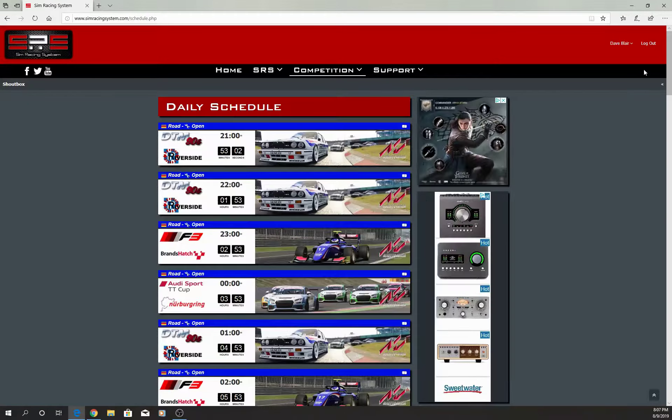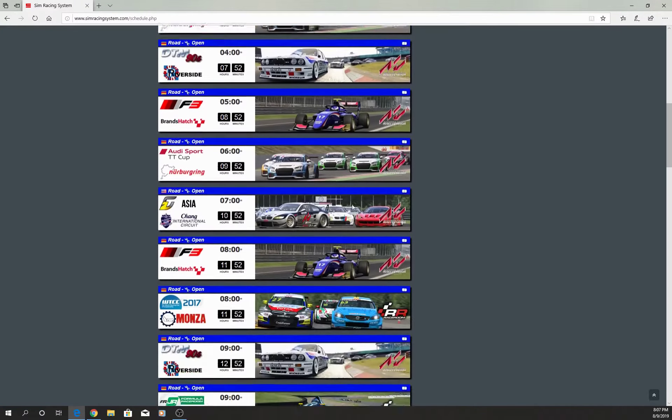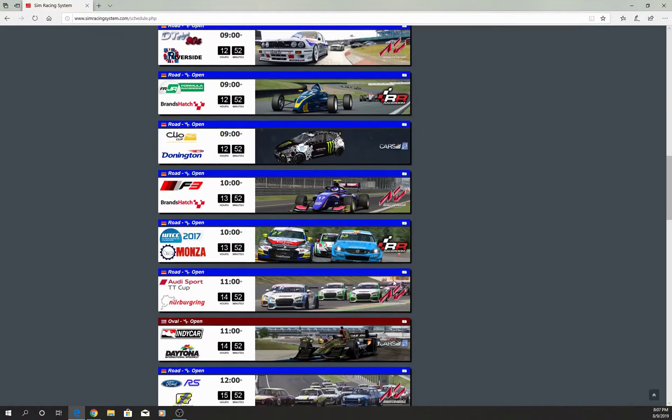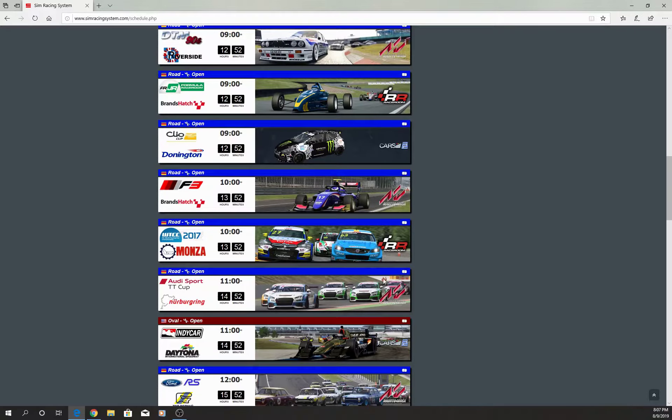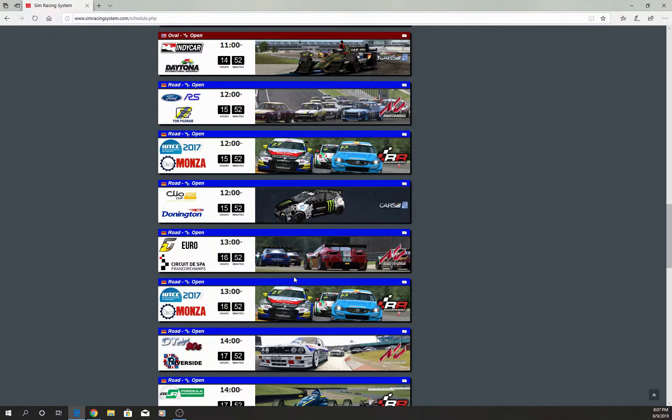Once you go in and put in your information, the daily schedule will be set up. This one shows nine o'clock my time, so in 52 minutes I would need to register if I wanted to run this Assetto Corsa race, and then I have another chance at ten o'clock. If I scroll down, you can see Race Room, Project Cars 2, another Race Room, Assetto Corsa - you guys get the idea. Just scroll down and you should be able to find the date and times.